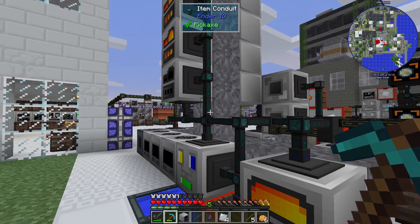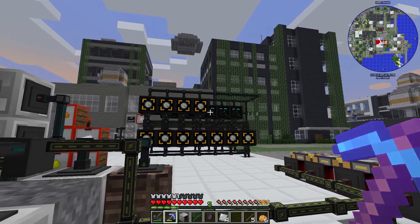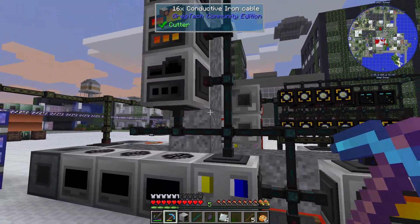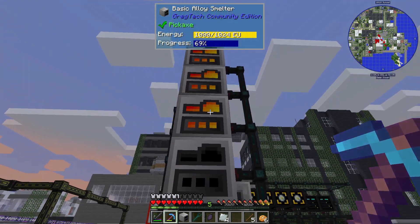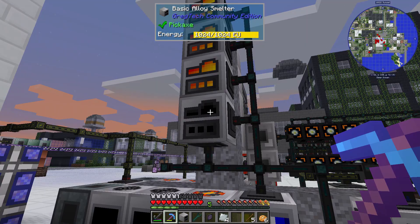My initial cobbleworks was not nearly enough to satisfy the clay demands of this setup. I needed more alloy smelters to make the polymer clay, so I took one out from there and built three more up top.